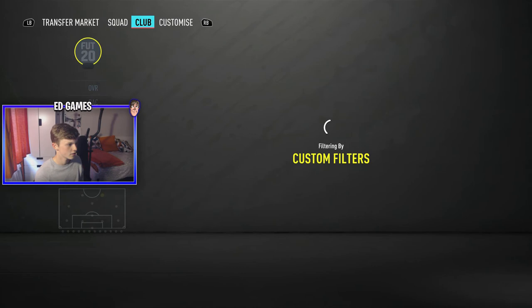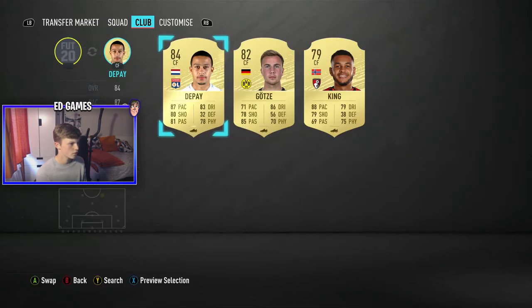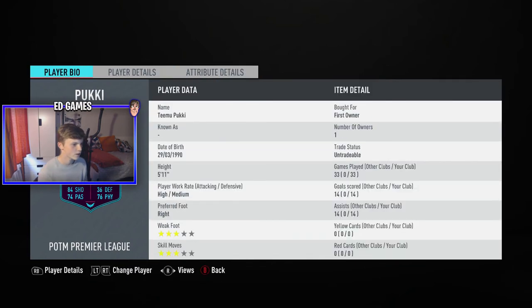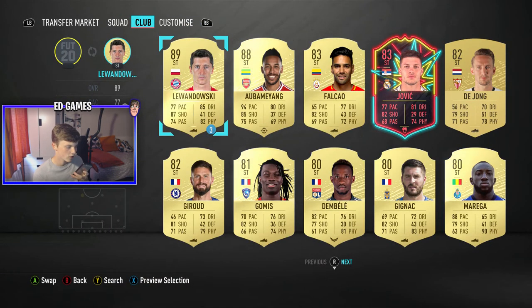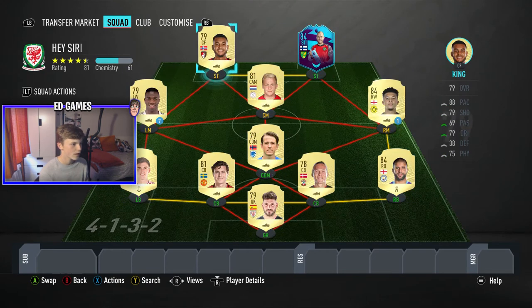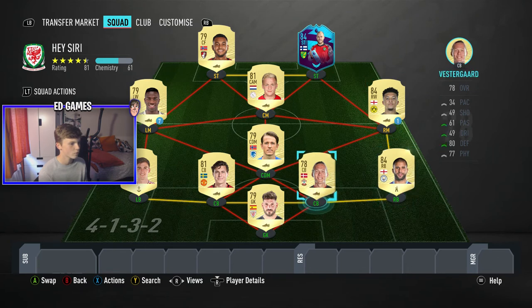For strikers, checking centre forwards as well - 21 plus 3 makes 24. Picking between 1 and 24 - that would be 3. Back to striker - the third one is a POTM player, very good, he's in my team right now. Then picking between 1 and 23 - it's 23, so that's going to be the worst centre forward. Joshua King! Little Prem link. We've got 7 chemistry on the defenders and 6 on the strikers, but basically no chemistry in the midfield.